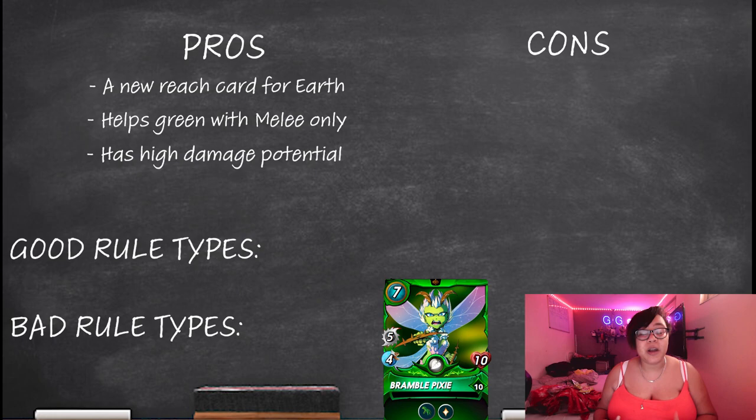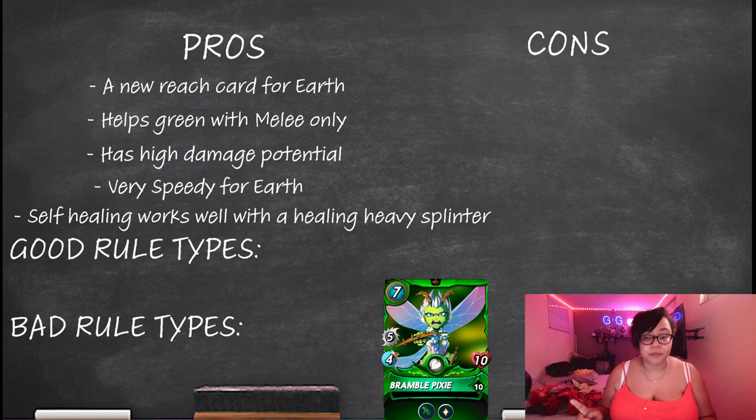Another great thing is that because she is seven mana, you can put out five damage to the other team, which is quite good as not many melee cards in green can put out that much damage. She is quite quick as well, so for a slow splinter she does have that edge. She works really well with the whole green team because most of it has some form of healing — triage, front heal, Kron with self-healing — so your second position is still getting all that healing while Queen Micellia heals everyone else around her.